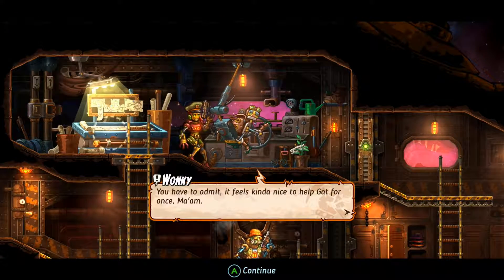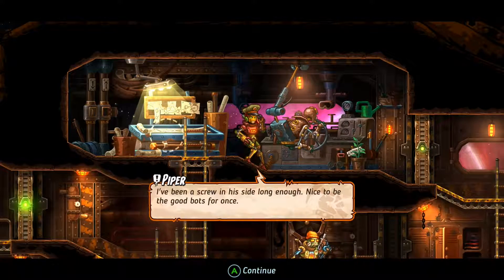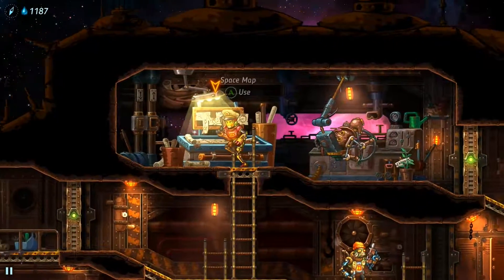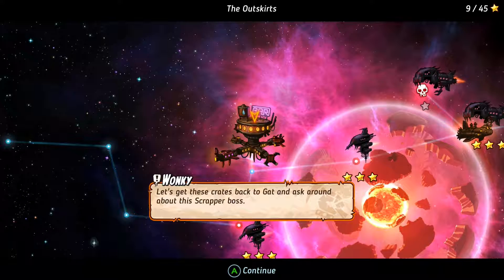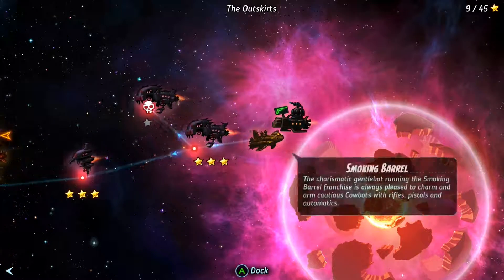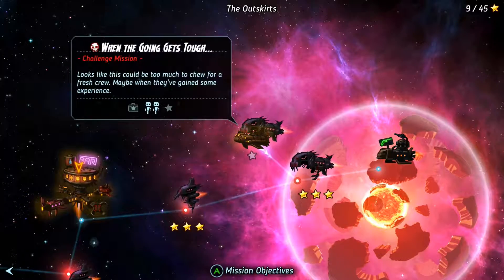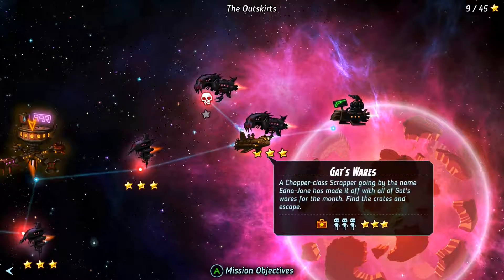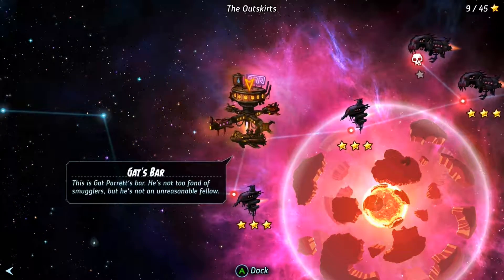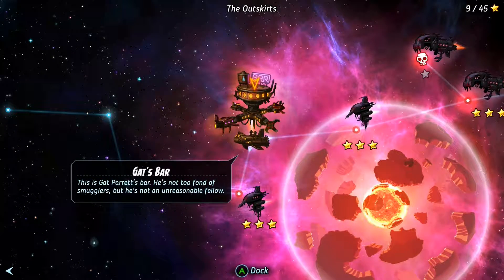Let's talk to Wonky. 'You have to admit it feels kinda nice to help Gat for once, ma'am. We've been a screw in his side long enough — nice to be the good bots for once.' Alright, let's get these crates back to Gat and ask about the scrapper boss. There's more stuff to do — and there's a skull there, a challenge mission. I guess that's kind of extra, but I'll be done for the day. Thank you guys so much for watching me play SteamWorld Heist. Next time we'll head into Gat's bar and turn in these goodies. Thank you guys again for watching. Bye for now.